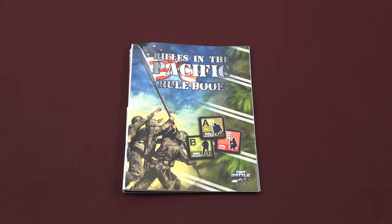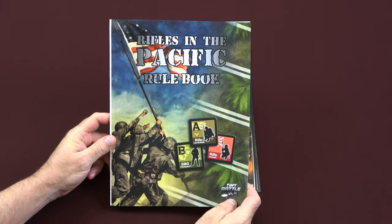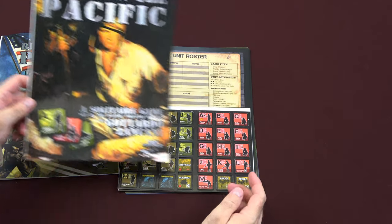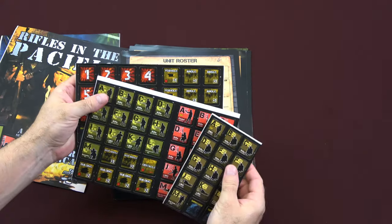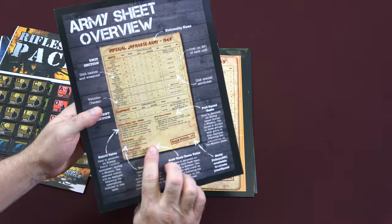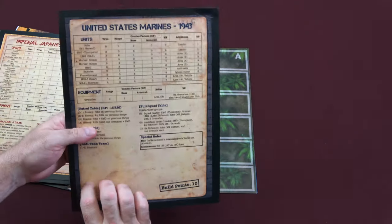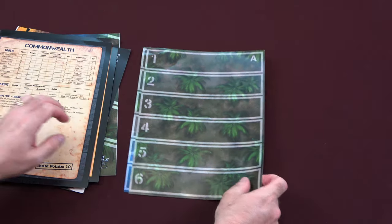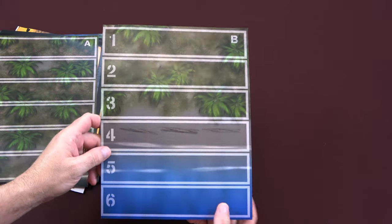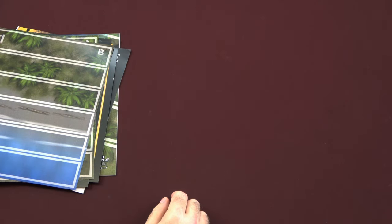So this is a Ziploc game. There is no back of the box to look at, so we'll just jump right into the components and see what you get. We have a rulebook, mission booklet, two and a half sheets of counters, some player aids. This is a unit roster and army sheet overview. We've got our Japanese military forces, Commonwealth and Marine Corps forces, and we have the map sheets — there are three of them, with the third on the back of the B map. So let's take a closer look at all the components.